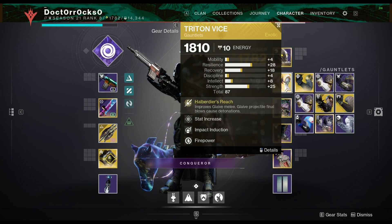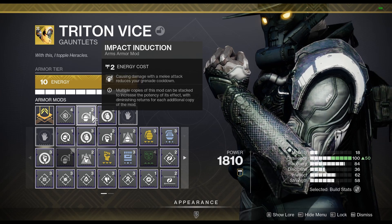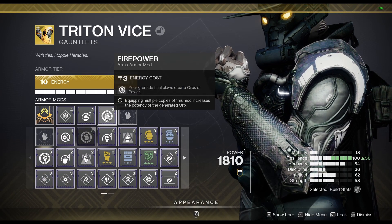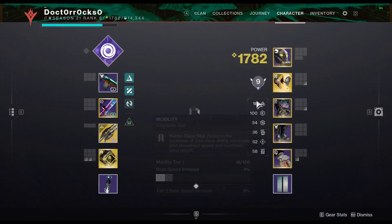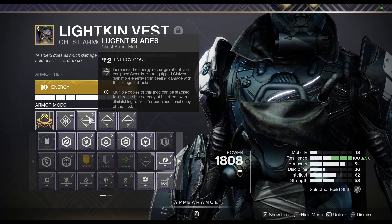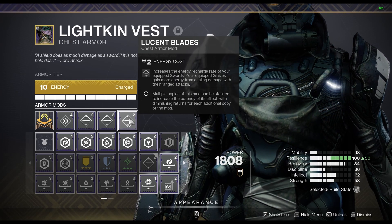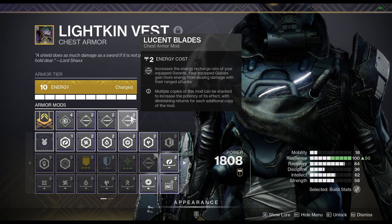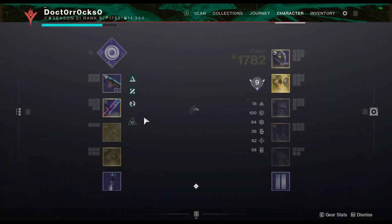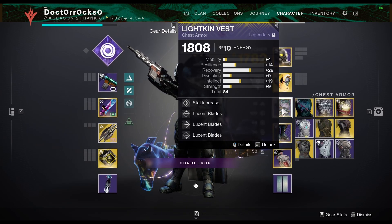For arms, I went with Impact Induction, just trying to create more Grenades for more add clear. Fire Power will be generating orbs on Grenade kills, which will be great with all of the aspects we are using. Lucient Blades three times really helps with blocking, survivability, and dealing damage with ranged attacks — you can just sit behind that shield for a while and not take very much damage. Also, if you wanted to, you could try this build with Heart Shadow, as that would be a pretty interesting additional invisibility option.